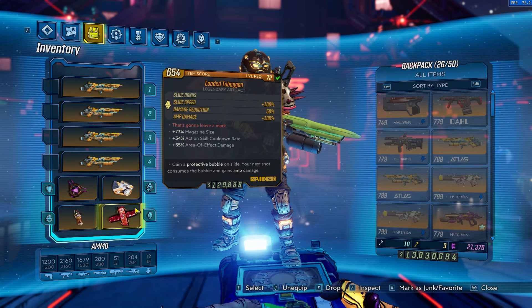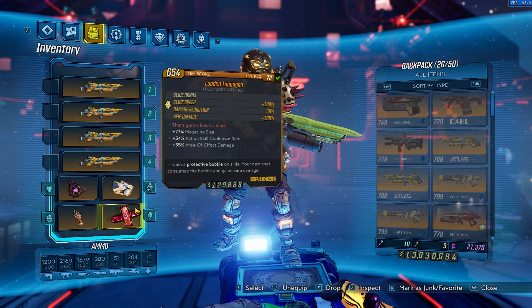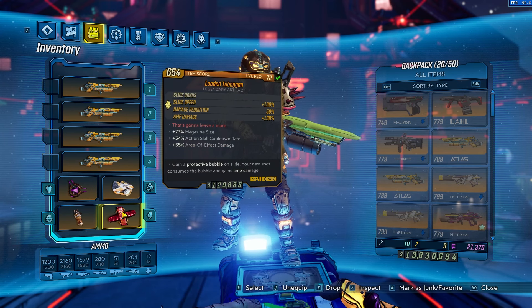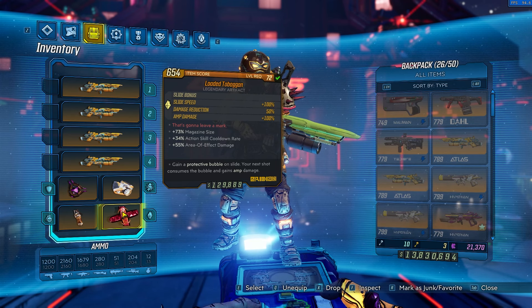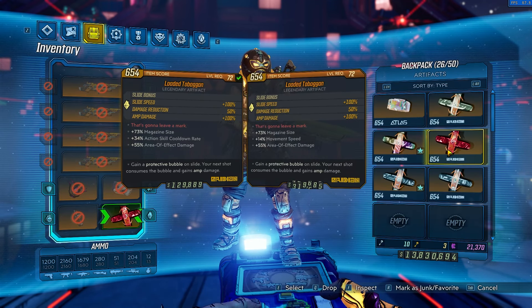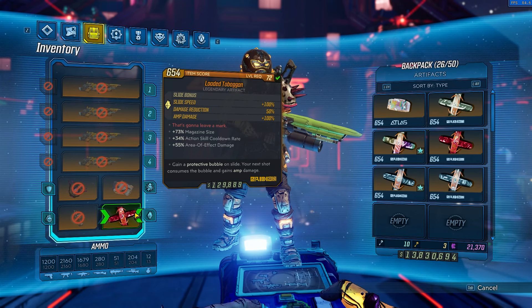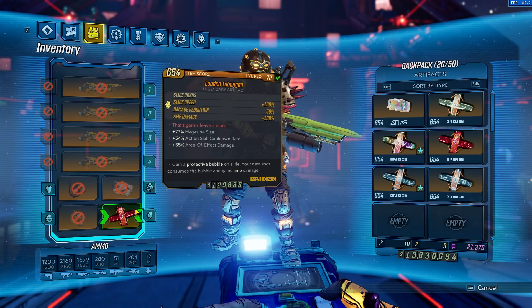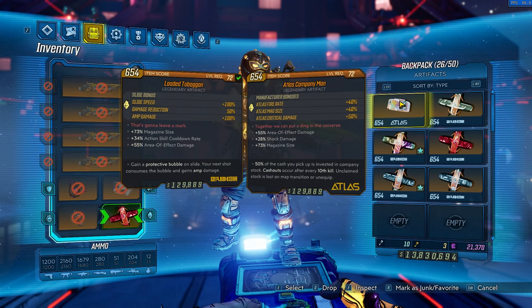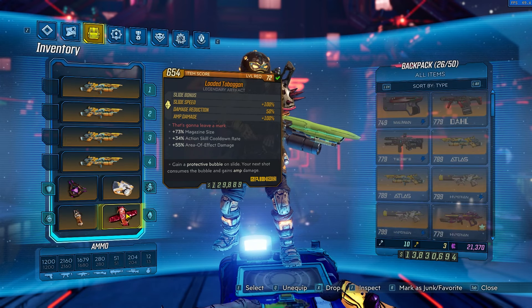Then we have the Toboggan for the amp damage for spawning drones. You want at least mag size and area-of-effect damage. Since the Toboggan parts don't change, it's a lot easier to farm than the class mod, but still difficult. You want magazine size 100% and then area-of-effect damage in the second or third slot, and then either cooldown rate or movement speed. I like cooldown rate because it gets a little weird to slide with too much movement speed. Toboggan parts are weird so you can't have heavy weapon damage and assault rifle damage together with magazine size as they're both primaries on the Toboggan. Atlas Company Man is a way to get around mag size, but then you lose out on the 100% amp damage, so the Toboggan is 100% more worth it.